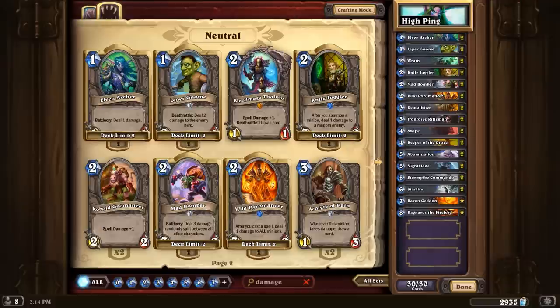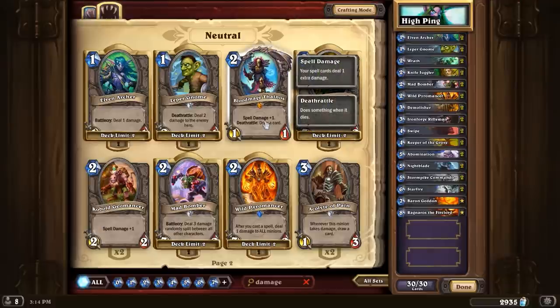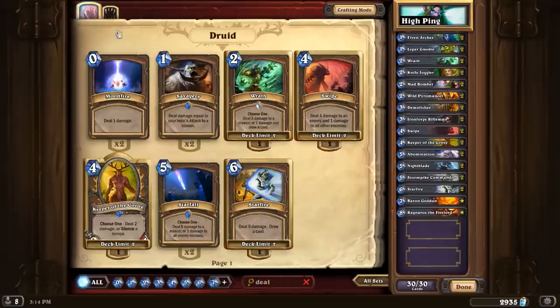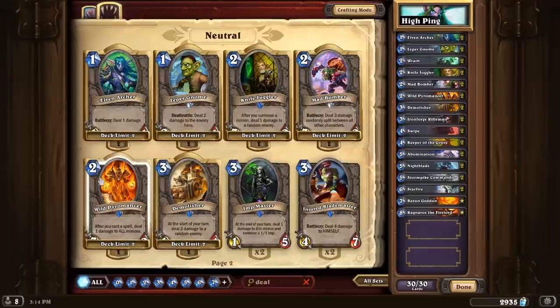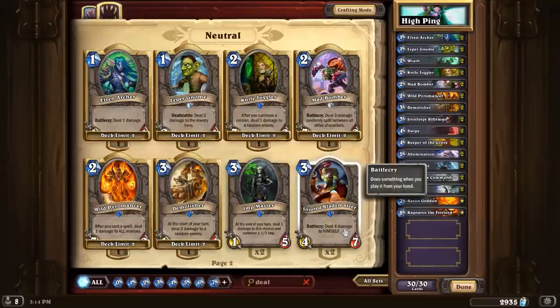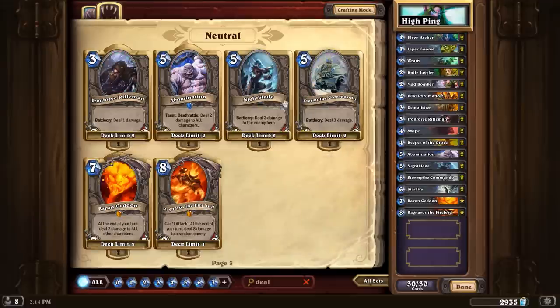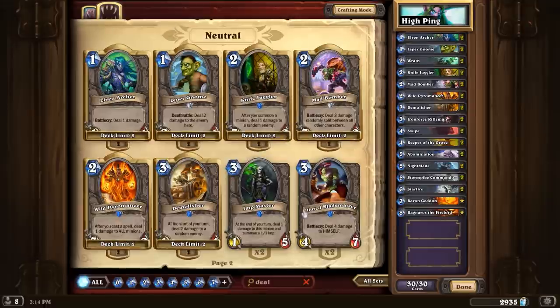If we head over to neutrals, you'll see there's loads here, but a lot of these actually don't do damage — they're things like spell damage. I think you can search by 'deal.' If you search by deal, then you get something a little bit more direct. The Injured Blademaster deals damage to himself, so I suppose that would count, but it is supposed to be about dealing damage to the enemy, so I guess not. And there you go — those are actually all the cards that deal damage, at least right now.